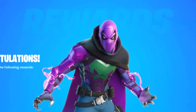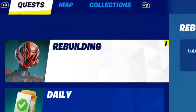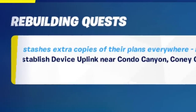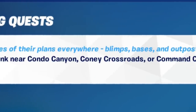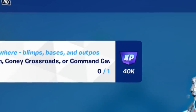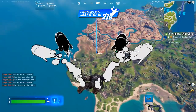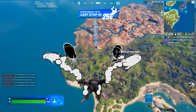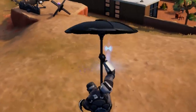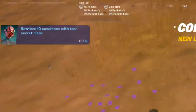First things first, in order to get to Prowler we need to go inside of our quests here. We've got these rebuilding challenges that are important for Prowler. It says to establish device uplink near Condo Canyon, Coney Crossroads, or Command Cavern. There's the location right down there. Should honestly be a pretty easy challenge to complete. I think it's right there — yeah, that's a pretty obvious device.